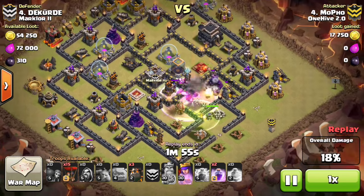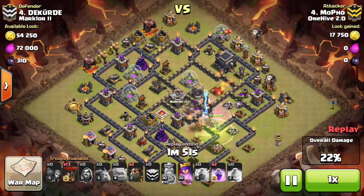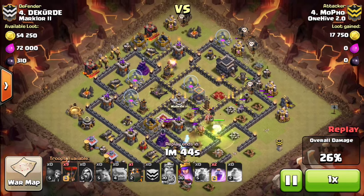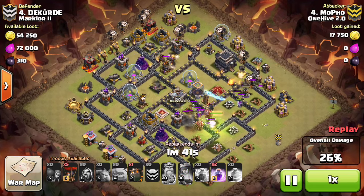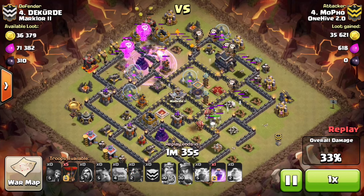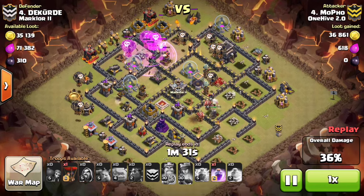He ends up taking out the queen really early, both ADs also incredibly early. He's able to start his loons really quickly, ends up getting an air bomb there which ends up being helpful. This was the first attack so we didn't know that tesla was there, so it ends up being a little sloppy for him there, but it still works out fine. He gets his loons going in a nice counterclockwise motion — just nice targeted loons.